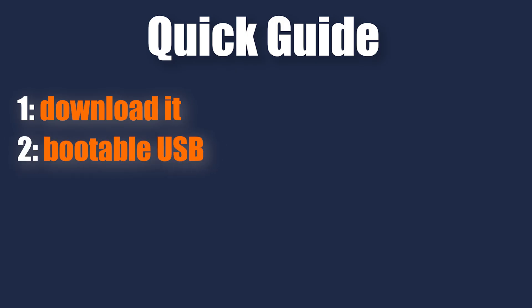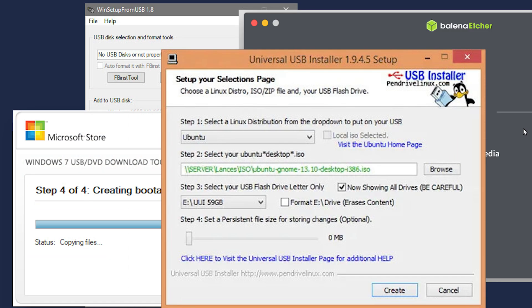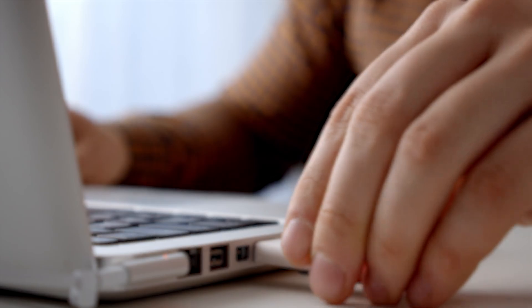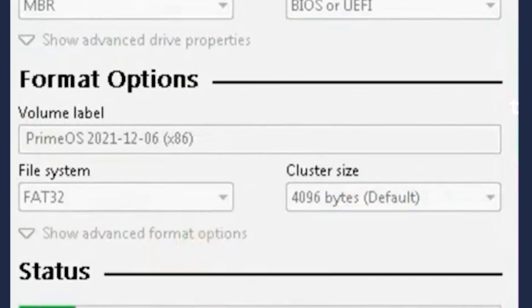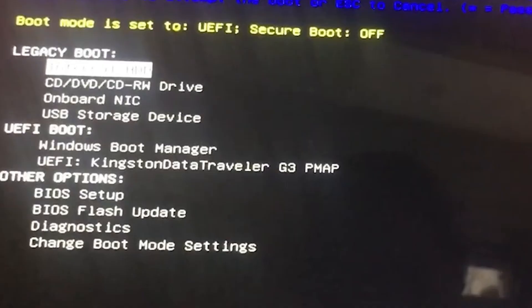Step two: making the flash drive bootable. You can use different programs for this, like Rufus. Use a flash drive of at least 8 gigabytes. Select Prime OS and hit start. It may take three or four minutes. After it's done, restart your PC.